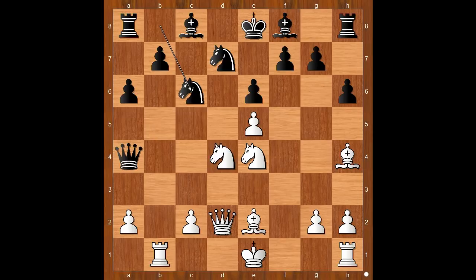Rajabov played knight takes on e6 — what a move, and that is a blitz game! g5 was played. This is the problem: if f takes on e6, this would work. If at move 14 white had played c4, but white played bishop to e2 — and white wins, just like this: check, up to g6, bishop takes pawn, check, mate.